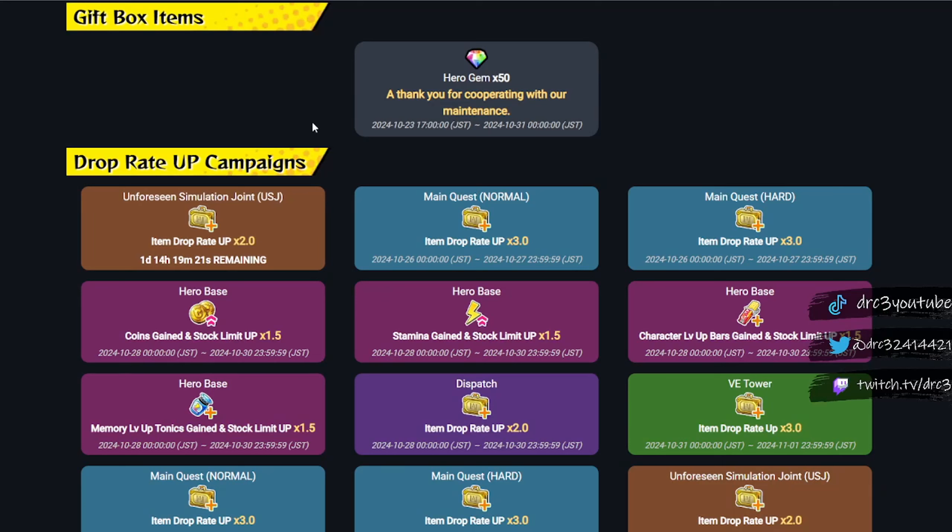Starting with the gift box items, you are going to get 50 free hero gems as a thank you for cooperating with maintenance. Normally we see more items like from Twitter campaigns, but the reason we don't is because we're going to be getting a lot — like a lot, a lot — of hero gems from login bonuses. That is definitely something you guys are going to want to look forward to because that is actually so hype.